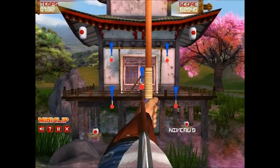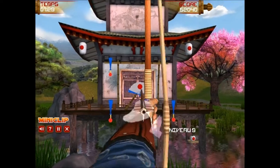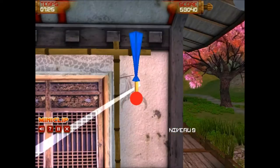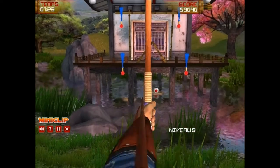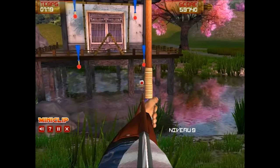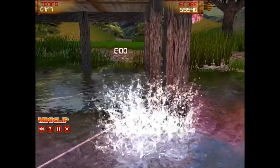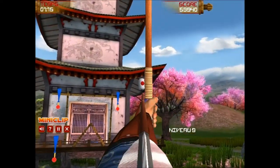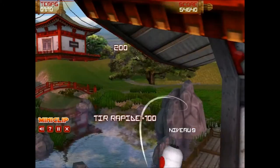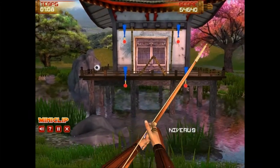Level 9. Ce niveau est assez agaçant parce qu'il faut agir très très vite, sinon ces éléments se referment. On va d'abord avoir ceux qui bougent pas, et on s'occupera des éventails en dernier, parce que les éventails sont assez agaçants. C'est bon, j'ai tout eu.